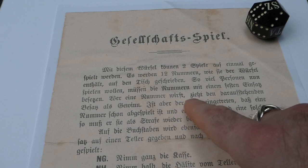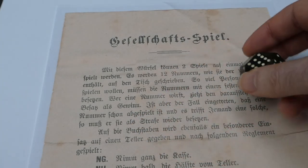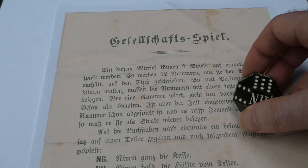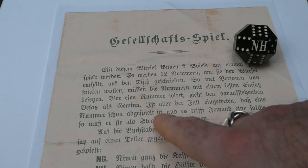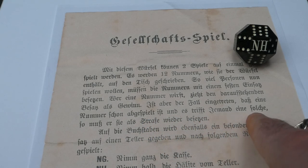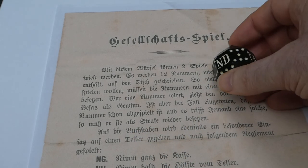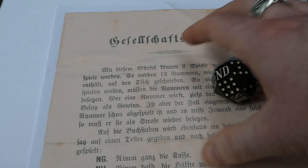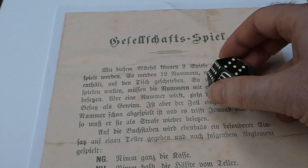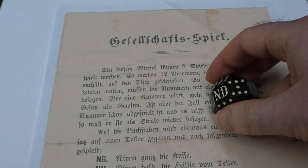Wer ein Nummer wirft zieht den darauf stehenden Besatz als Gewinn — so if you throw one of these numbers and there's money on that pile on the table, then you can take it and you've won that money. If you throw a number that has already been taken by somebody else, so that the number on the table is empty, then you have to put in another ante on that number. I'm not sure what happens if you throw a number that hasn't had any money put on at all — so if there are fewer than 12 players — but who knows.